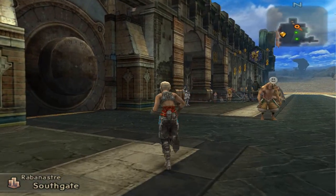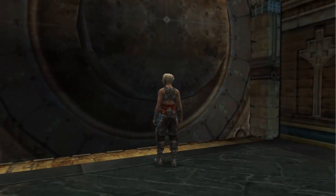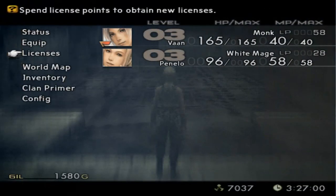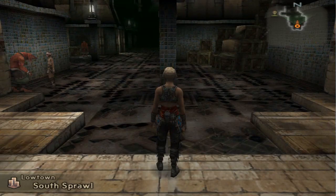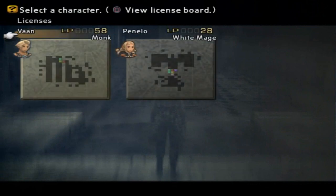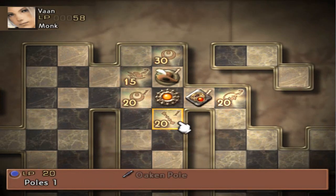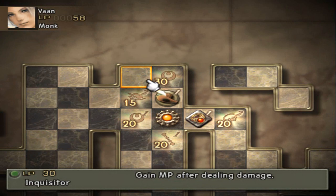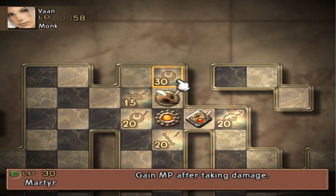I imagine we'll go to the Westersand after the fete tonight. Before all that goes down I need to check my LP. Hello Lowtown - it's your famous rat slayer Vaan. Right - LP 58 and 28. Vaan obviously has enough to do something. Not really interested in accessories. Gain MP after taking damage - I'd rather have it after dealing damage.